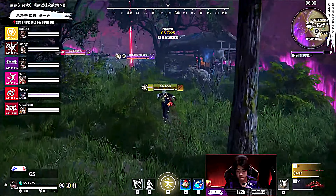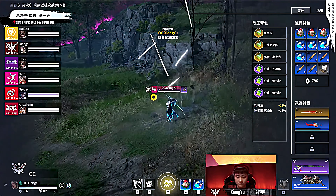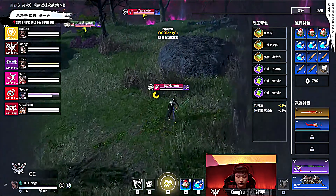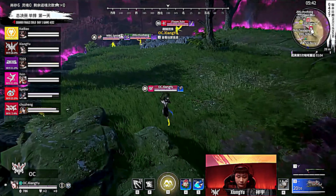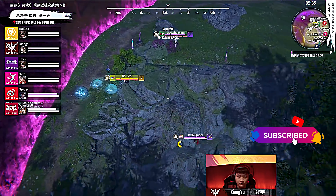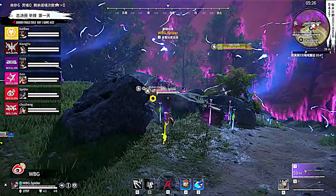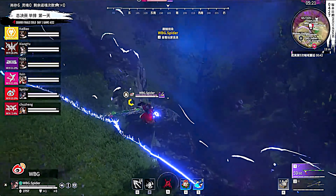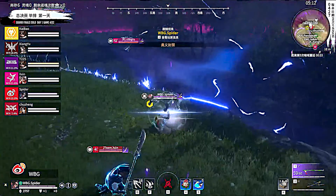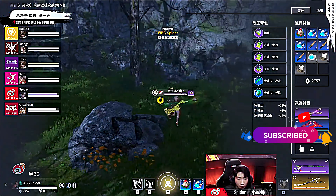Spider and Chujang still going at it. Spider catching some huge damage onto Chujang with the staff. Chujang just looking to find a space to get a reset, so many players waiting in the wings as the zone is collapsing down onto zone five. Looks like Chujang will be able to find that full reset — nobody wants to over-commit to a fight at this stage of the game. If you over-commit, you become the bait, the chum for all of these powerhouse players. GS T225 is absolutely stacked — he's got two gold attack jades, another gold jade, a couple purple jades, gold weapons, purple weapons, and gold armor, full ultimate. OC Xiang Yu with that gold jade for the staff.